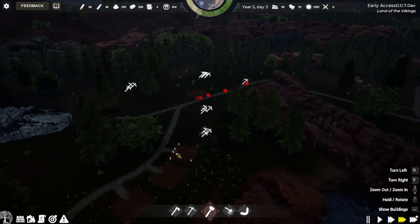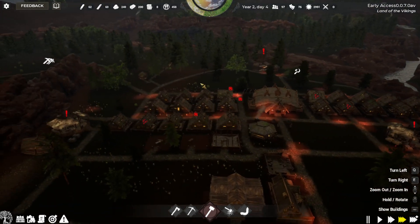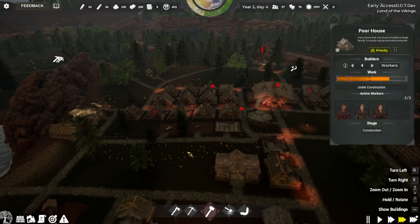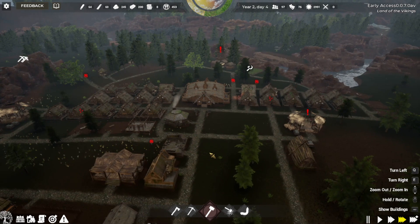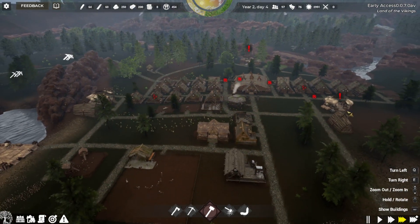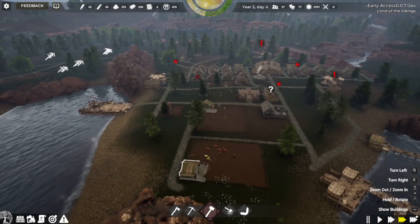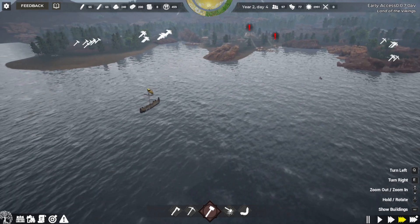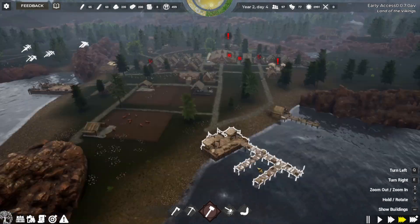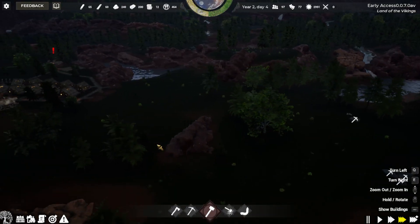We have a marketplace here and three homes going up as well. The house is about to be built to hopefully get all seven of the newcomers who just came in into a home. With those seven new members there's got to be some adults in that group who may marry existing townspeople and start new families - basically constantly increasing our population. We didn't catch our trade ship being finished but there it is - we'll call it into the dock right here.